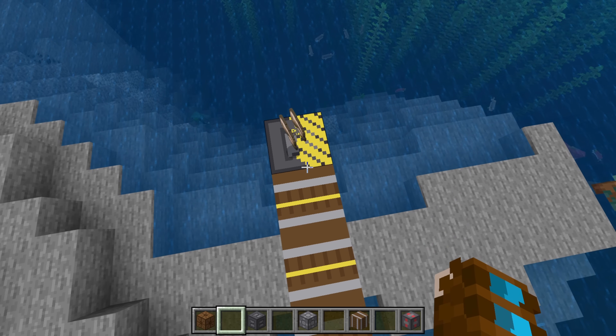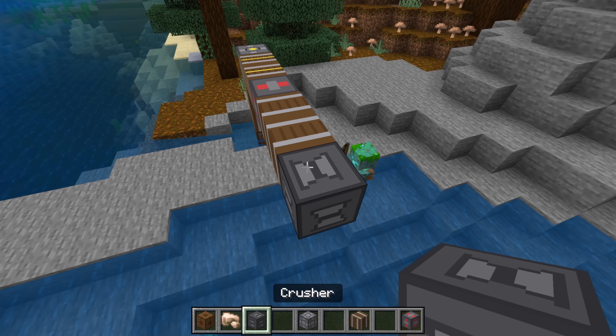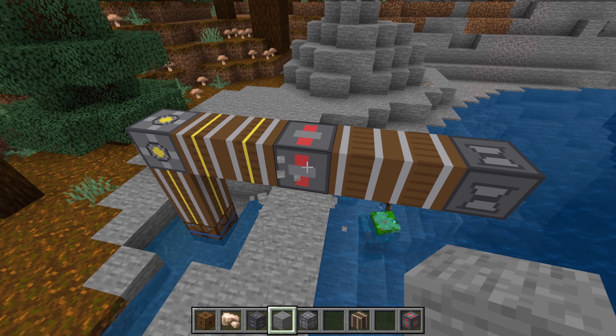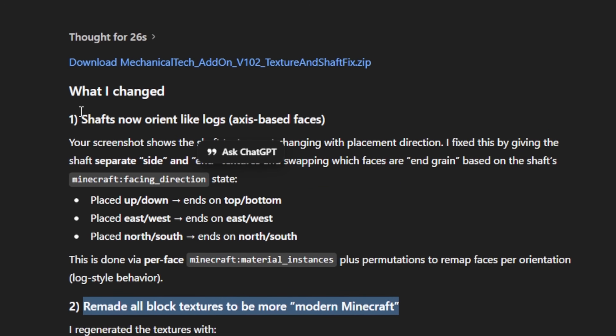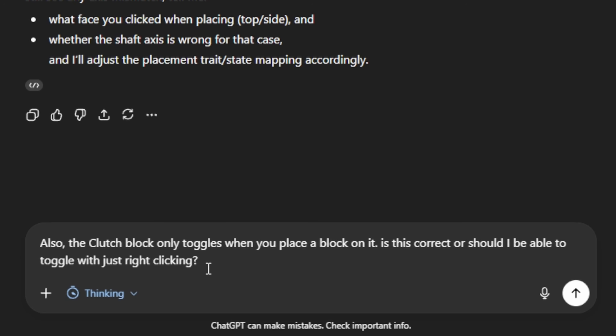Testing the clutch, shaft, and crusher again — the clutch does work, but you have to place a block on it to toggle, which is weird. I send that feedback along. ChatGPT remakes the textures to look more Minecrafty and fixes the orientation issue. I'll go test that out.